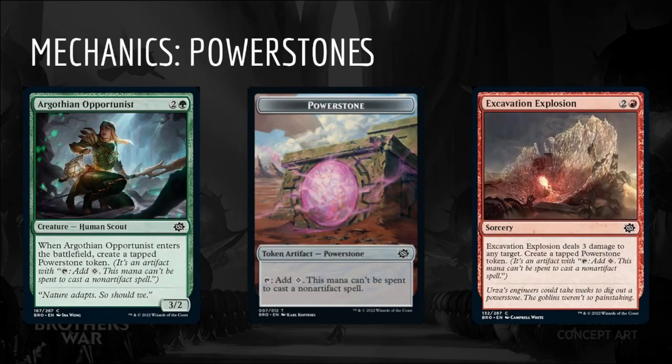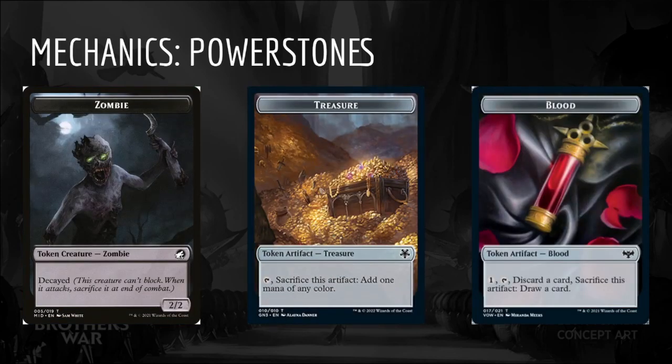Starting with the mechanics, we've got Power Stones. Power Stones are artifact tokens that tap for a colorless mana which can be used to cast artifact spells or pay other costs, such as activated abilities and unearth costs. They cannot be used to cast non-artifact spells. Power Stones usually enter the battlefield tapped, so you can't use them the turn you create them. These are the latest in a long line of resource game pieces such as treasures, decayed zombies, and blood tokens, which have historically been very powerful.